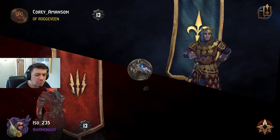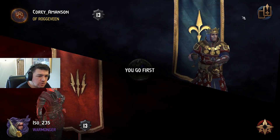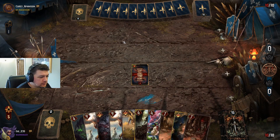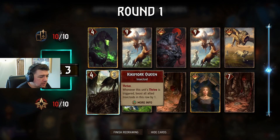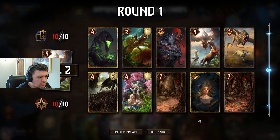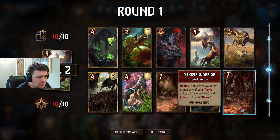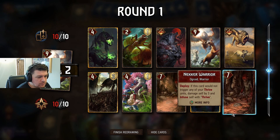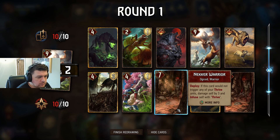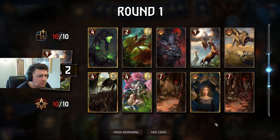Second time's a charm — Skellige Pirates are quite strong still. Mobilization? Insectoids are good. Okay, I don't want two of them... actually, I do want two of them. Yeah, why not. I think that works out quite nicely actually.